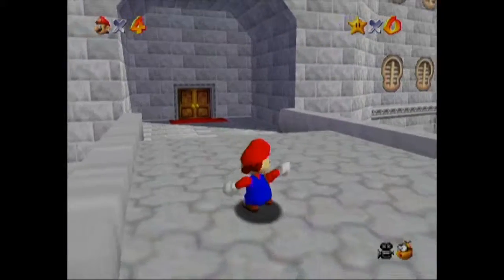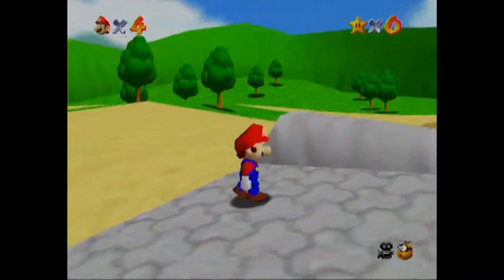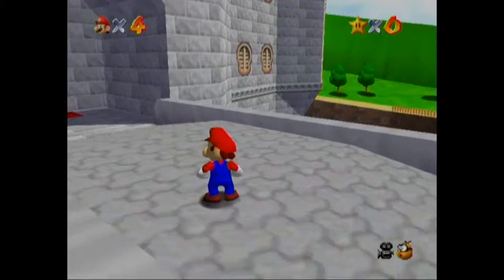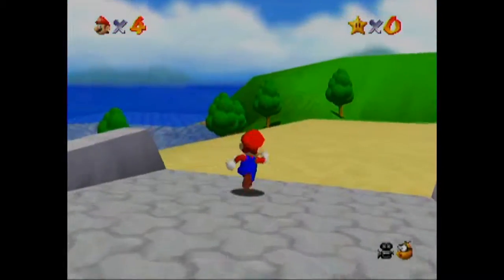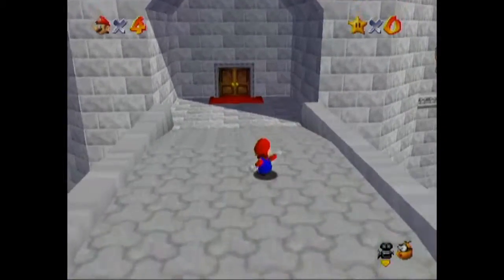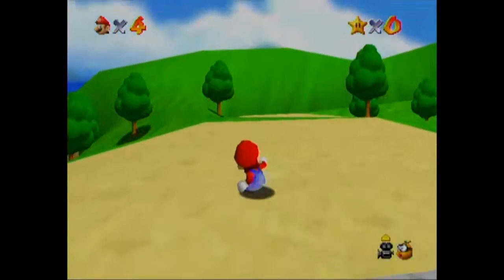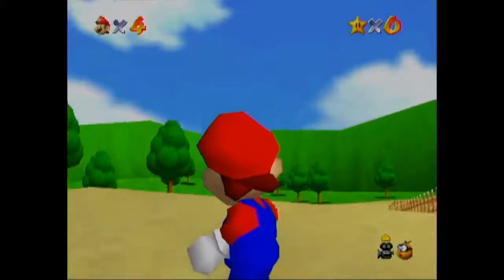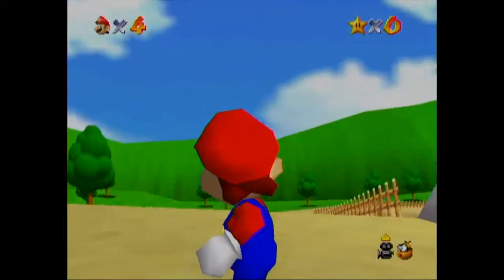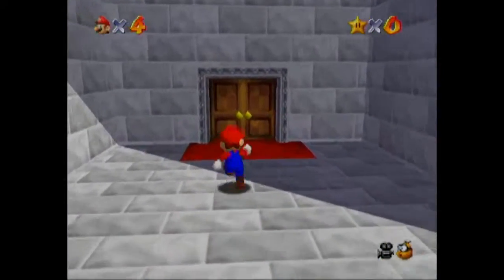The whole C button thing — that's actually not true for the control method I'm using. Basically, in the original version you press left and right C to move the camera around. Down and up change how much you want to zoom in on Mario. And if you press up more, you get this little close-up view — it's not exactly first person, but still.